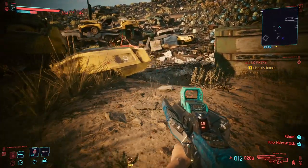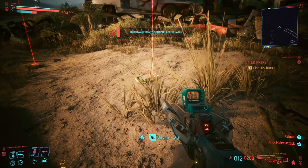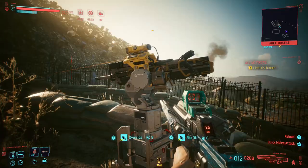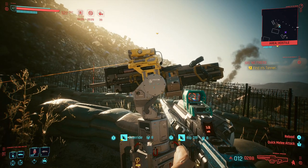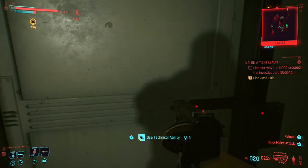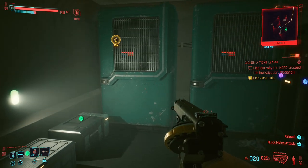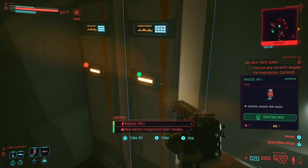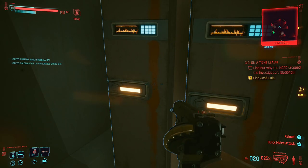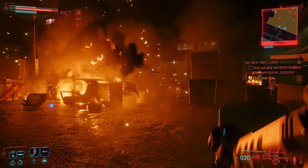Another great thing to know about Technical Ability is that the level should be between 13 and the max level of 20 to get the best perks. Once you're at the right level, you'll be able to take down cameras to increase your Engineering level, change the targeting mechanism on turrets so they target your foes instead of you, and unlock doors — especially hidden doors — to find rare to legendary loot inside. Having my Technical Ability at max level has allowed me to get tons of rare gear and euro dollars while exploring, making my Cyberpunk 2077 experience even more fun.